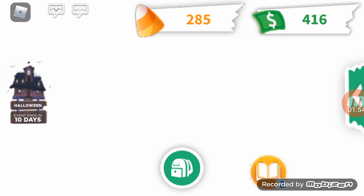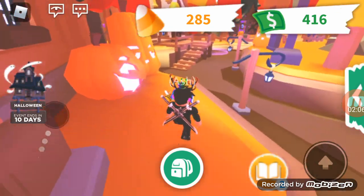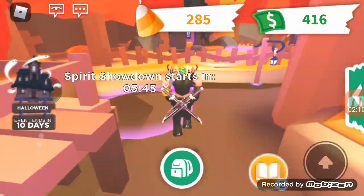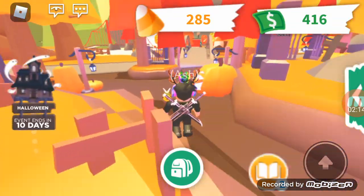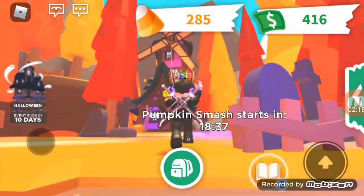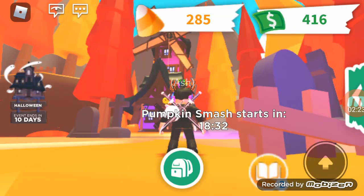That's a tour of the shop. It's okay, but I kind of like last year's Halloween update better. Last year didn't have many games, but this year it does have many games, which is kind of strange. Spirit Showdown starts in five minutes while Pumpkin Smash starts in 18 minutes.